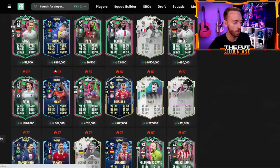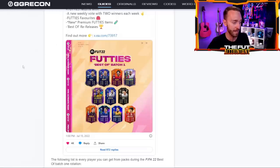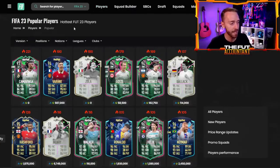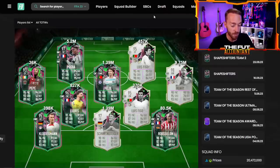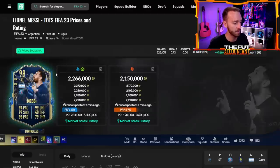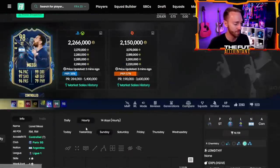Last year everybody was panic selling team of the season cards, just like this year. All these prices were dropping like crazy. But then some of them actually ended up rising because those cards were not re-released in packs. And the cards that were released in packs weren't that amazing for what people expected from a best-of re-release, so prices actually started to go back up. Which players this year are going to get really, really low and then go back up? In my opinion, the only cards I'd really want to mess with are shapeshifters.